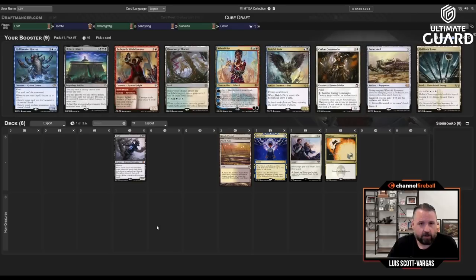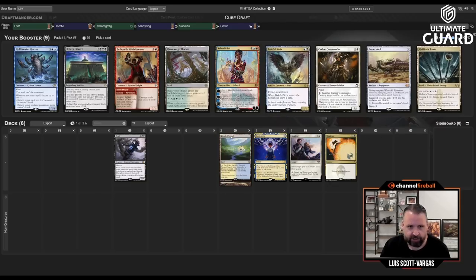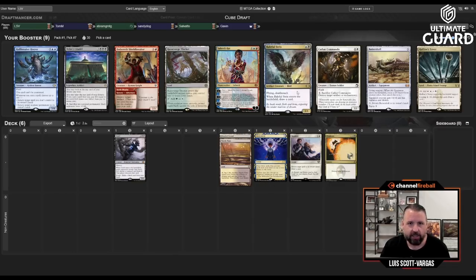Can I wheel that Snapcaster Mage? Probably not. I would also take Baleful Strix because I'm going to get one of those cards back — and Baleful Strix wheeled! I'm really happy with that one. Now I'm really set up for Ephemerate. The thing where I first-and-third-pick fetch lands is so I can take the really good cards. Baleful Strix is a very high caliber card that fits perfectly into what we're doing.